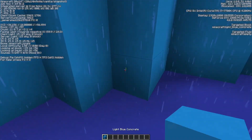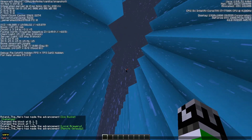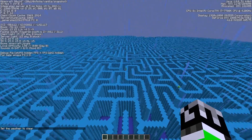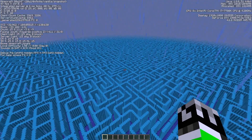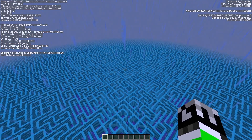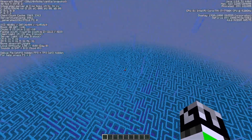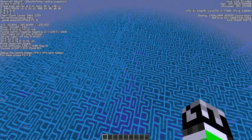There are blue concrete and light blue concrete blocks. I can use slash weather clear. This is so cool — look how big it is! It's in some sort of pattern — I can see it right there. I can see it crossing along here. It looks really cool from up here.